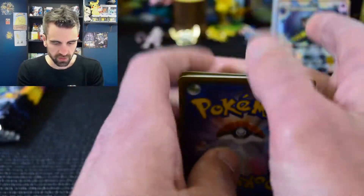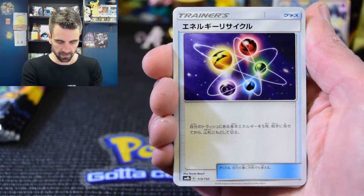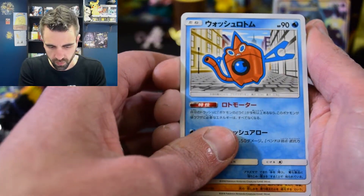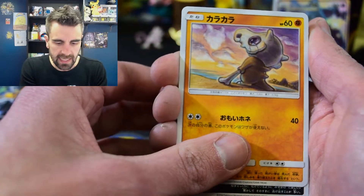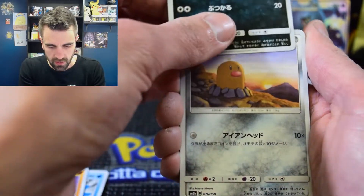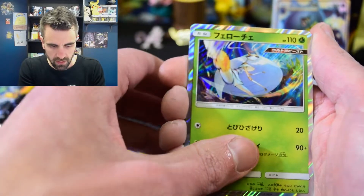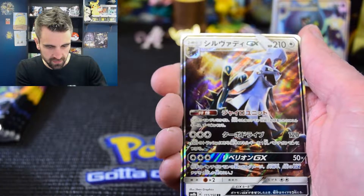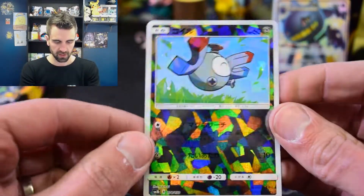Okay I had to make sure I wasn't running out of time. Some energy, more energies, a Rowlet - what is that, a Rowlet wash? A sad, sad Cubone and a Alolan Diglett. There is our Buzzwole. There is our GX and a shatter of a Magnemite.